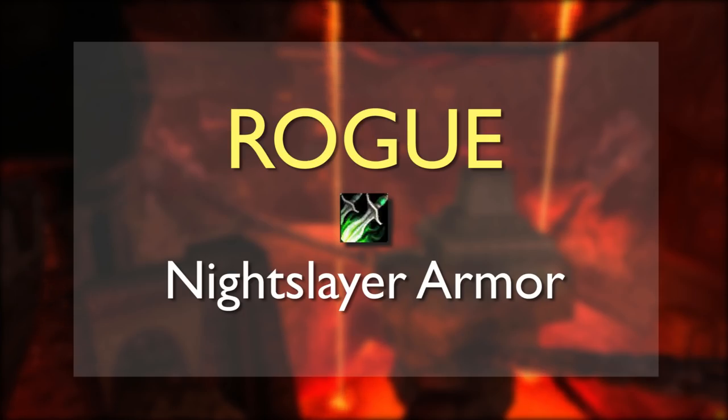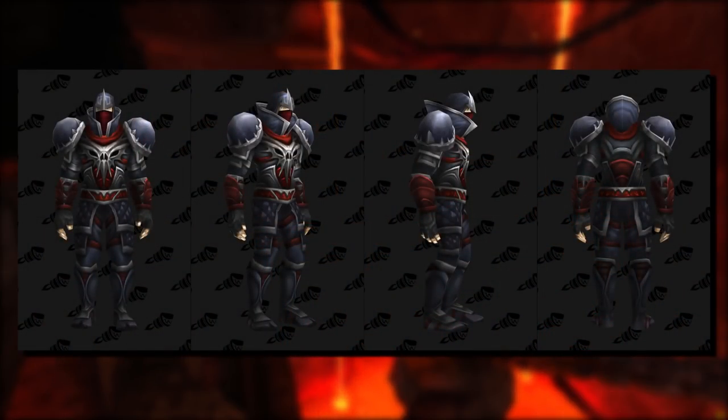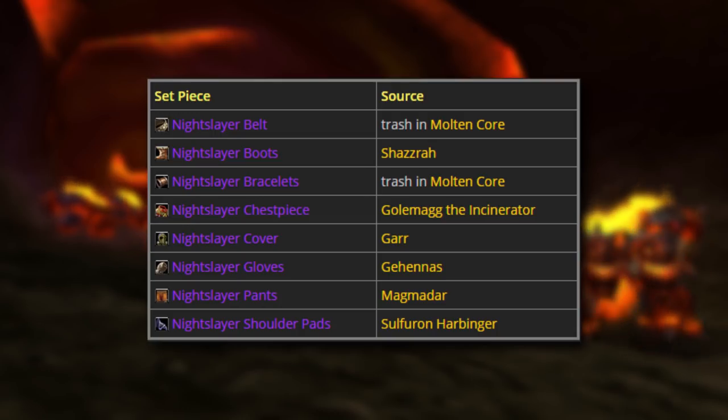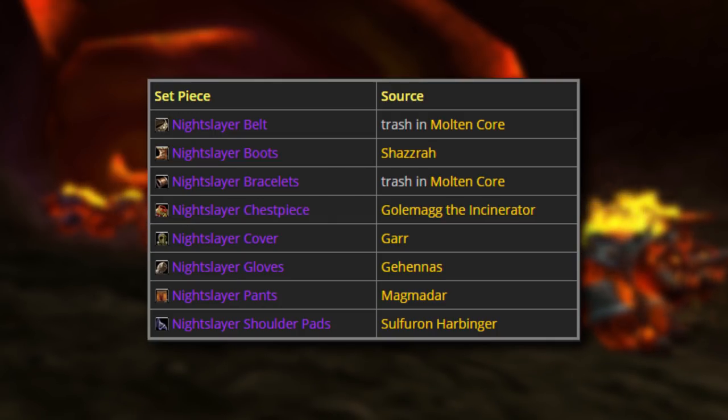The Tier 1 Rogue set is called Nightslayer Armor. It's a slick, darker colored set mixed with accents of red. The rogue's Nightslayer shoulder pads were sometimes poked fun at for their rounded appearance. The belt and bracers drop off trash mobs. The boots drop from Shazra, chestpiece from Golemag, helm from Gar, gloves from Gehennas, pants from Magmadar, and the shoulder pads from Sulphuron.